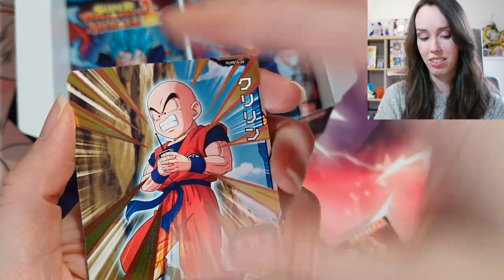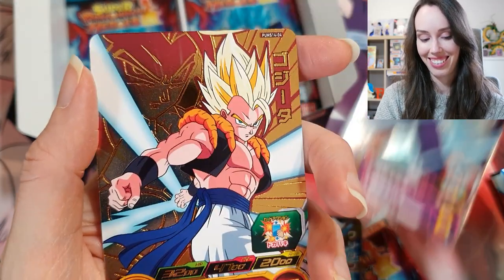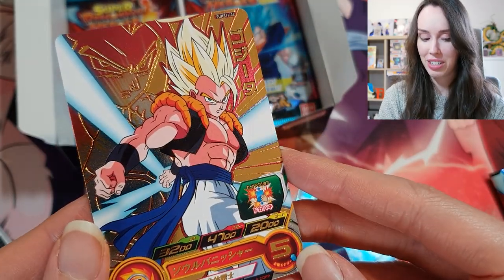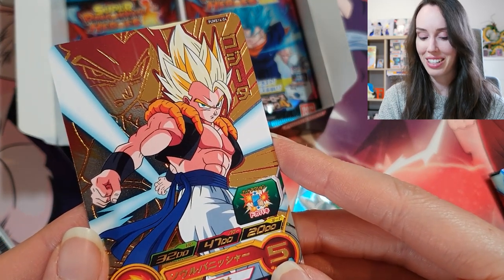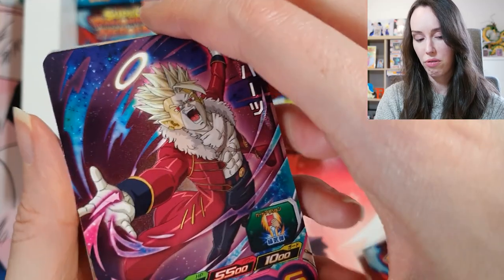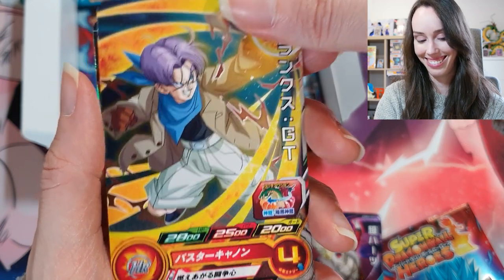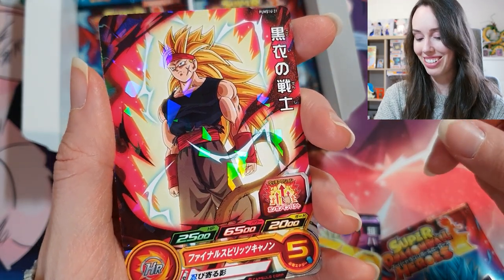We're starting off with Krillin, Piccolo. The red and the gold together — just a perfect match. We have this guy again, we got Trunks from GT, and another SS3 Bardock.